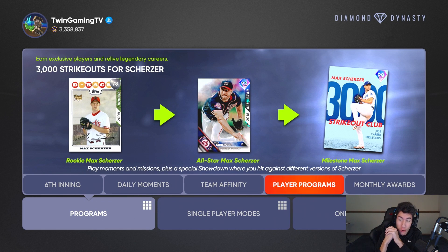99 milestone — the 3,000 strikeout club Max Scherzer is finally here. Go for 3,000 or more likes on this video, subscribe if you're not already on the road to 100,000 subscribers, and comment below your overall thoughts on the card. I'm going to show his attributes in just a second, so let me know your thoughts in the comment section.